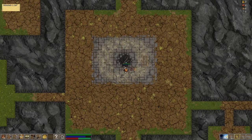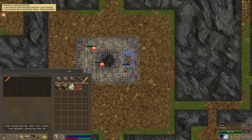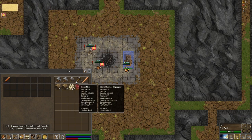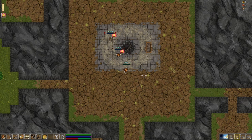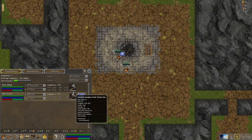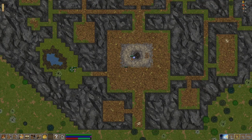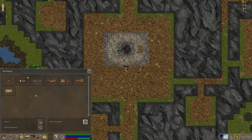I've got two peasants who brought a cart with a few resources — some jerky, wool, hide, a couple of tools, and a wooden club. First off, let's assign these peasants. One has high strength, so I'll set him as a woodcutter, and the other will be a builder. He'll go grab the required tool and start chopping trees straight away.